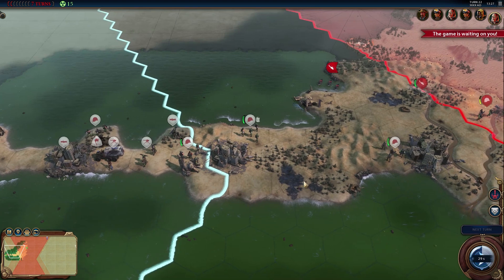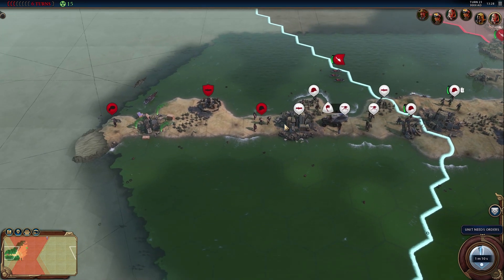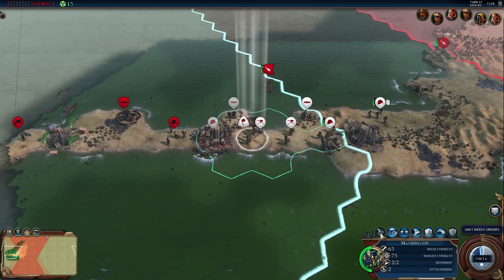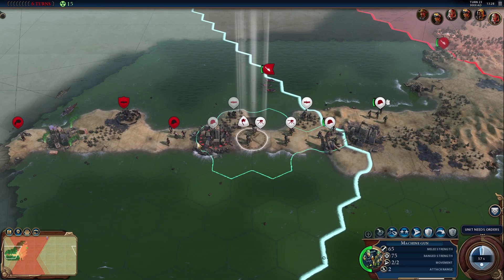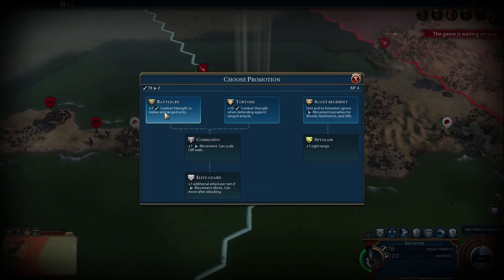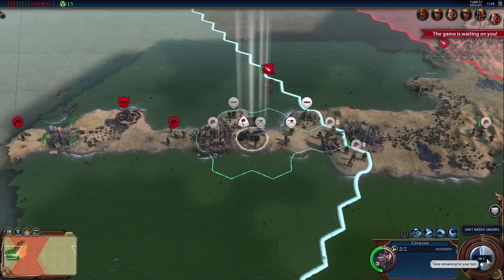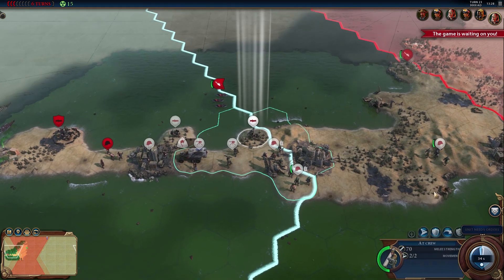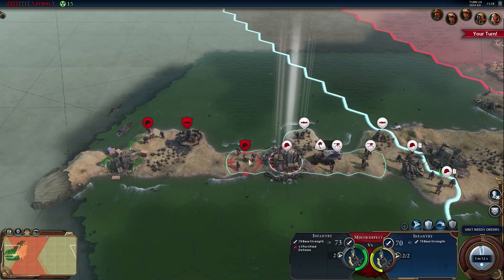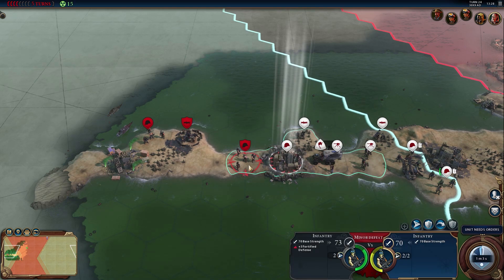We've only got two units that are no longer in the safe zone, but that's still two more than I'd like. We're going to need to go into the sea at some point. These guys are trying to come and kill us. It can't fire over the city — this is a terrible position. There's not enough room in the safe zone. We could promote some guys, add combat strength, and just end our turn. The Red Death is still moving in. We attack for a minor defeat — 70 versus 73. We're sort of trapped.